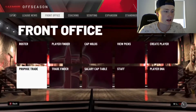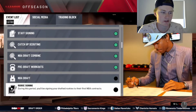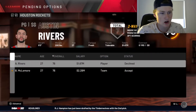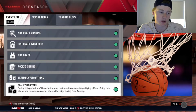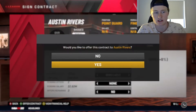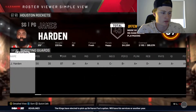Harden and Westbrook can't be traded quite yet. We don't even have a first-round pick, so we skip over rookie signings and go to team player options. Austin Rivers declined, and I'll bring back Ben McLemore. I don't really care too much about qualifying offers. For the moratorium, I'll re-sign Austin Rivers — that should be pretty good. We've got two point guards, and at shooting guard we could probably use Eric Gordon there.